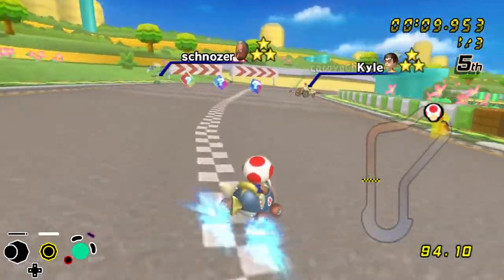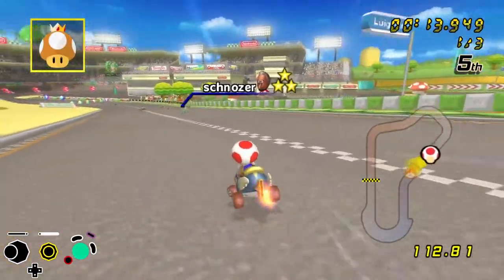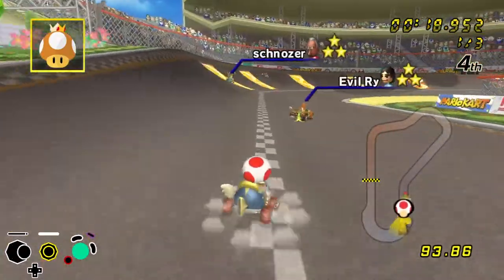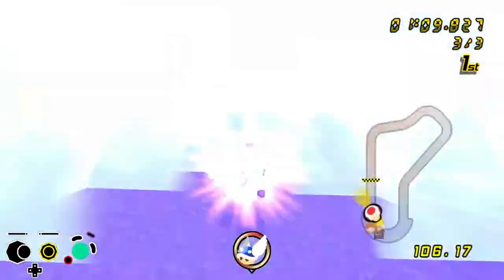For race four, we head to Luigi Circuit, another one of my picks. At the second box set, I pull a golden mushroom, which I manage to keep in order to execute my master plan. With second place in hand, I execute the plan and... it doesn't quite work out.